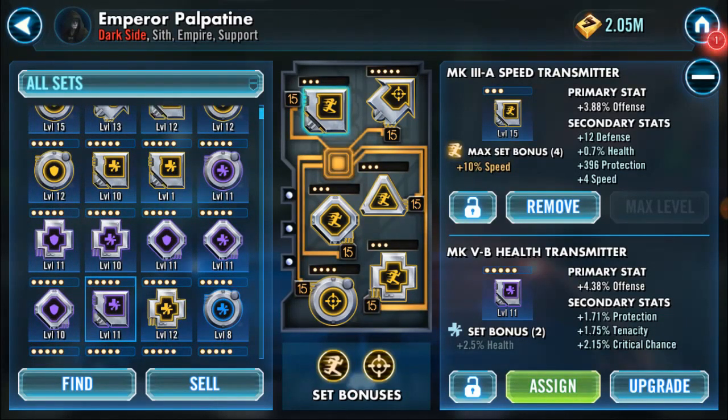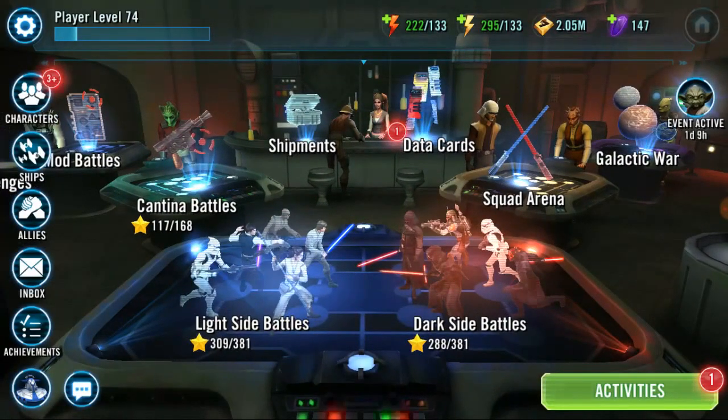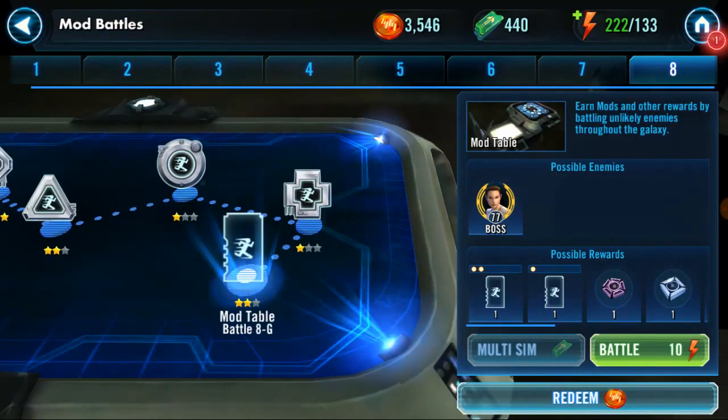When this gold mod gets to level 15, it will be a very strong mod. To demonstrate: by level 9, my offense has jumped to 114. If you had three or all four good secondary stats on a gold level 1 and you upgraded it — imagine the result. At level 15, gold mods are way stronger. So finding a gold level 1 is a great find.